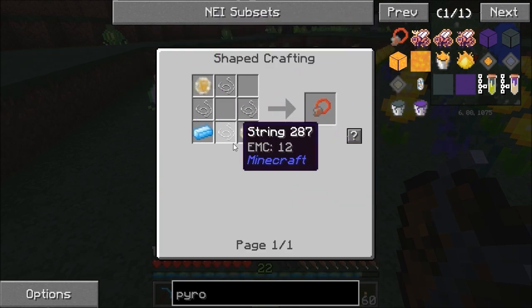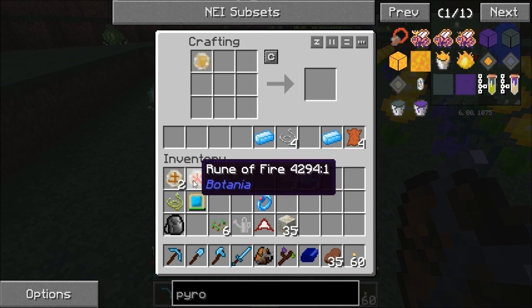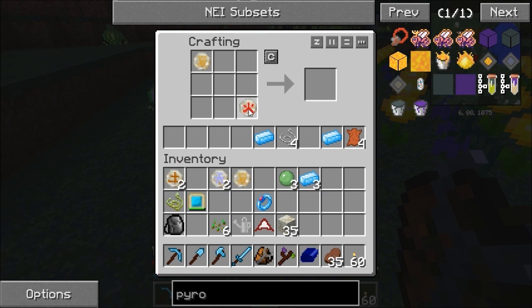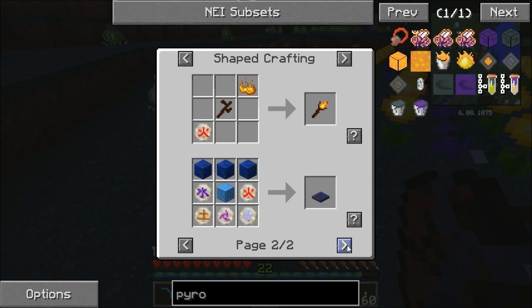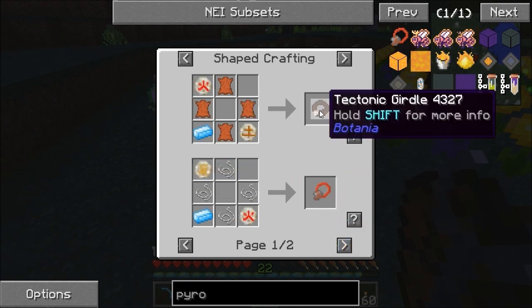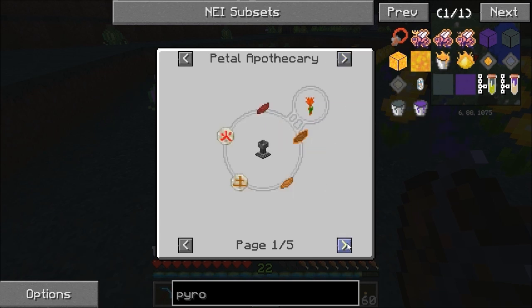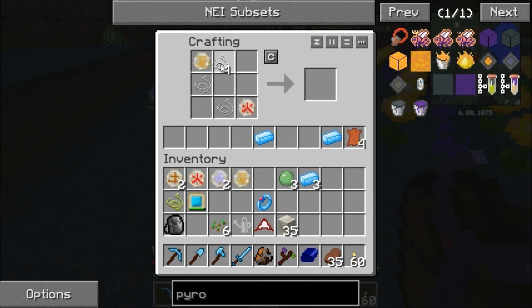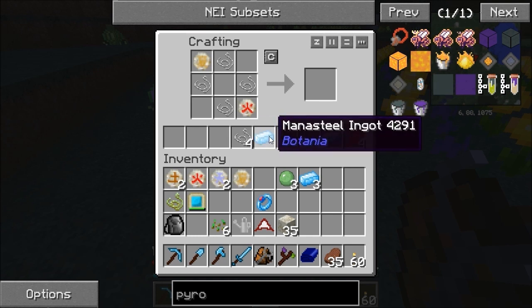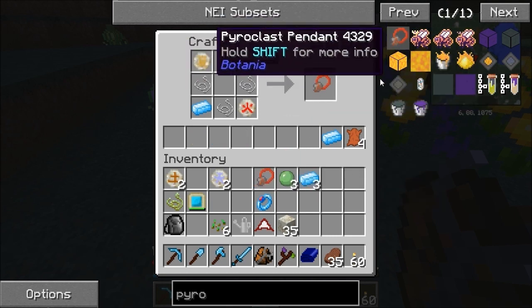Next up - four string, a mana steel ingot, fire and that rune I just made. Fire, air and air - you get three at a time. I had one left from yesterday when I made something. Four string and one of them, and one actually needs to be up there. There we go - pyrocast pendant. So now I will not set on fire - I will take fire damage, but I won't set on fire. Wonderful.